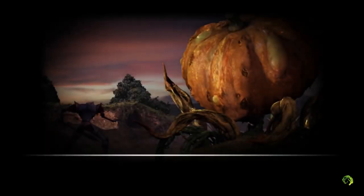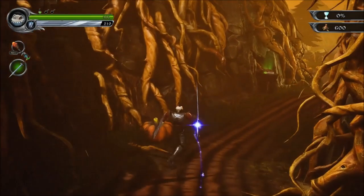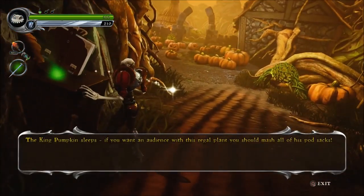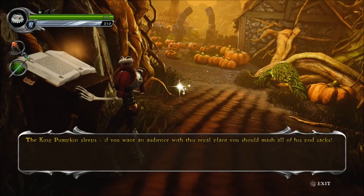Same as before, guys, we'll be after a chalice. Now, if I'm right, this is a boss level — you normally get the chalice pretty quickly. The root of all the pumpkin evil. Squash that squash. The King Pumpkin Sleeve: if you want an audience with this regal plant, you should mash all of his pod sacks.